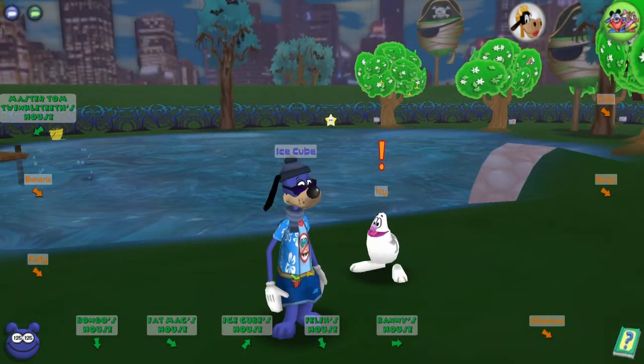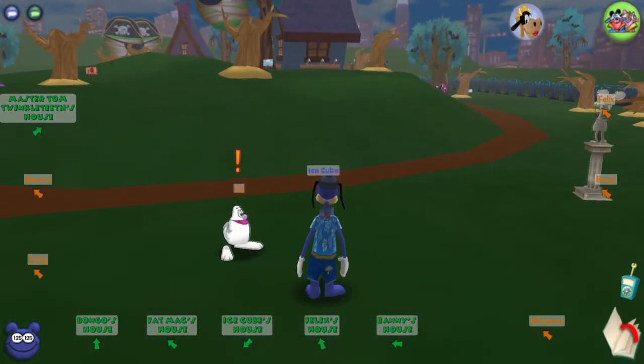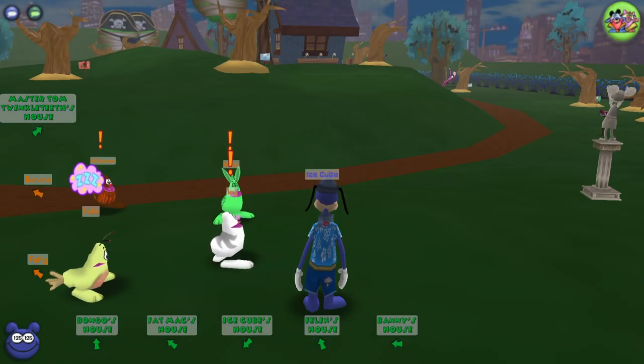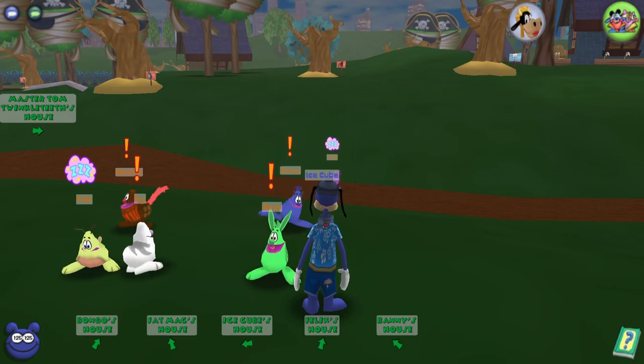So you're probably questioning how exactly do you get those Spellbound Bags. I'll give you a little secret — they do not just spawn anywhere. They only spawn in the playgrounds and in places like Chippendales. They do not spawn on the streets of playgrounds, and they do not spawn in the Cog HQs. Also, only one of these spawns per district, and once one gets collected, it respawns somewhere else in that district.